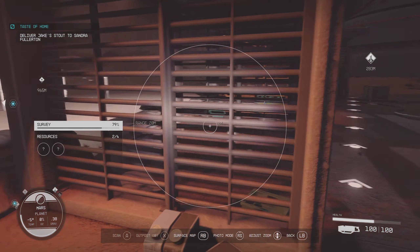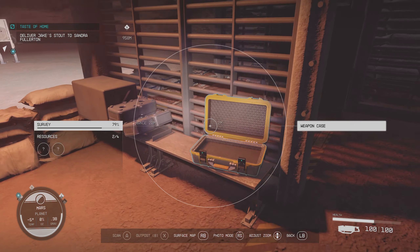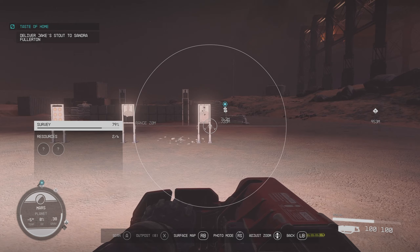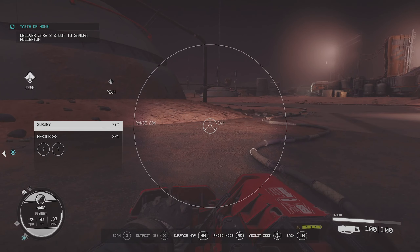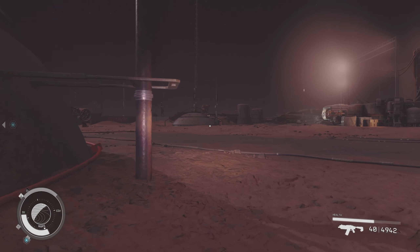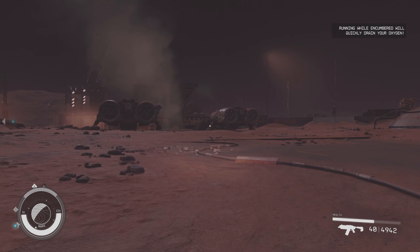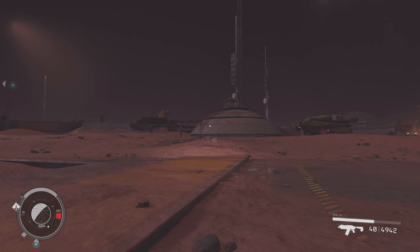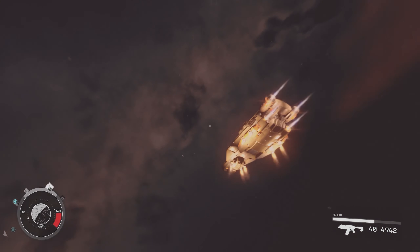That's a weapon case with nothing in it. Weapon rack with nothing on it. Another weapon case — all of them are empty. All right, let me try finding that other landing pad, and maybe along with it somebody I can talk to. I think I do need to go deeper. That ship looks interesting though — oh, and it's flying away. Just a spectacle for us. Zoom. Very nice.